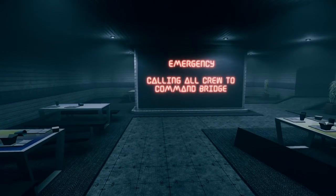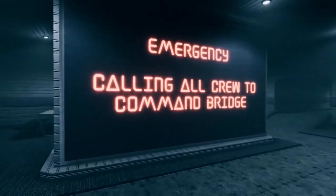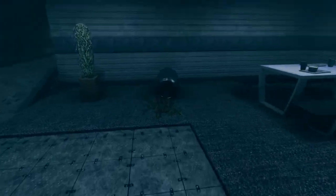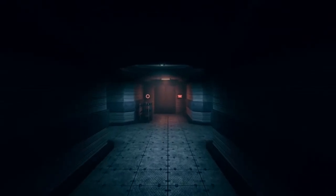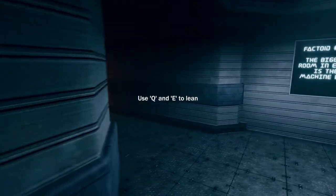Emergency — calling all crew to the command bridge. Some emergency happened here before everyone left. You can see people were in a rush because things are dropped. The background ambient sound is really loud and other in-game sounds are very quiet.